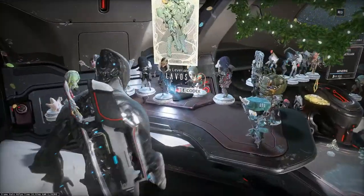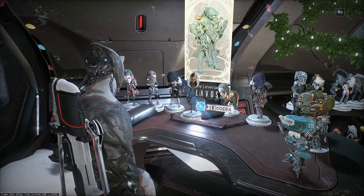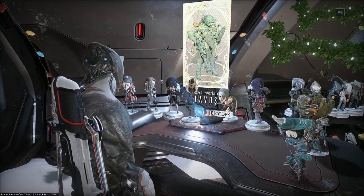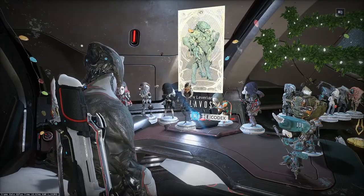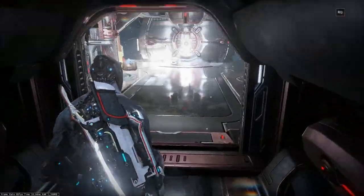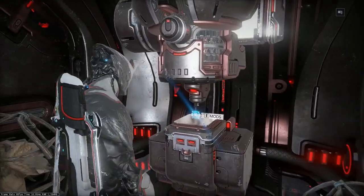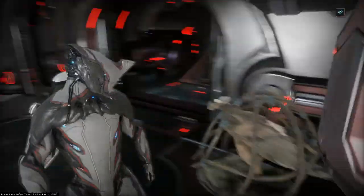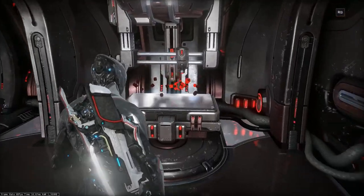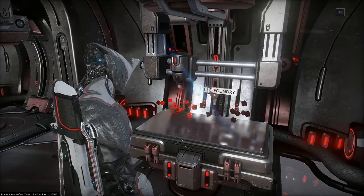On the other side we can find codex. Here we can check information about our weapons, Warframes, mods, enemies, finished and available quests, etc. Going down below the deck on the left we can manage our mods — upgrades for Warframes, weapons and a few more things. On the opposite side we will be able to craft new interesting things using collected blueprints, credits and resources.